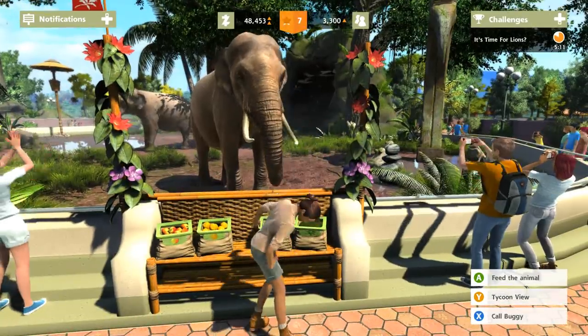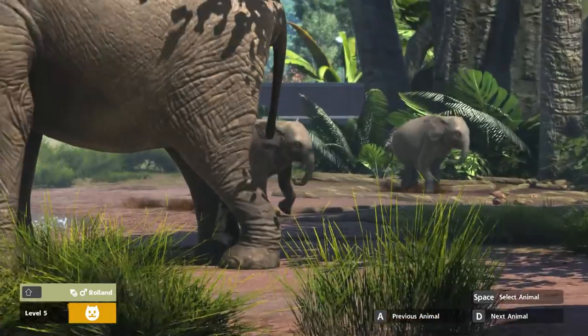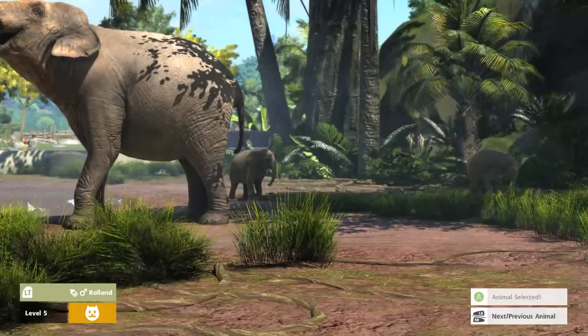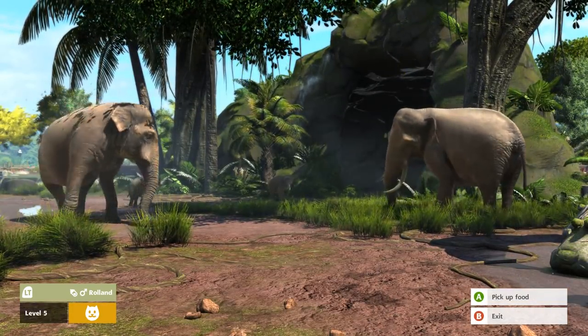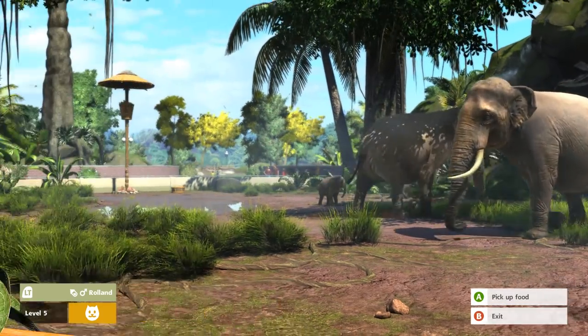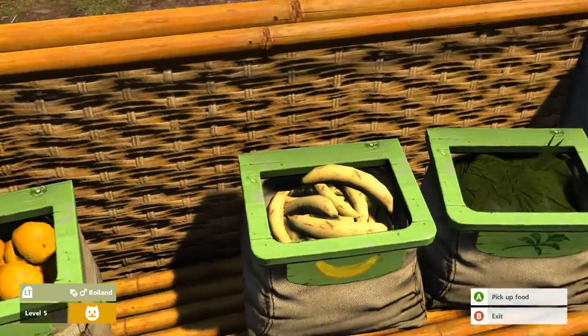There you go, Hubert! Isn't that better? Let me go ahead and see — we can feed Roland if he needs it. Look at how cute he is! Why are you guys not eating your food? Because we definitely installed a feeding station. Did they eat all of it? Is it empty? Is that our problem?